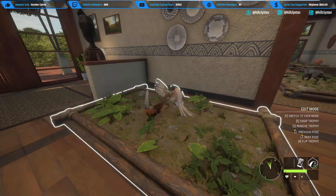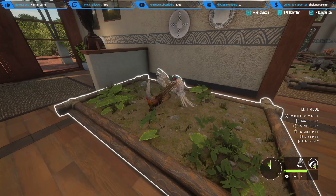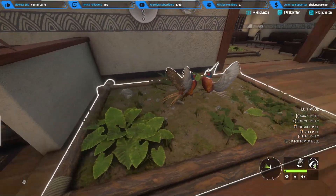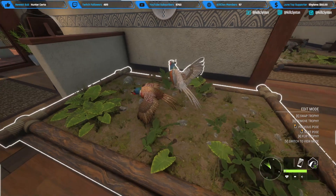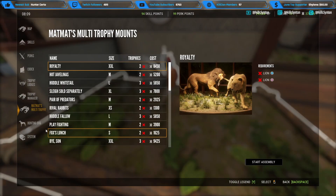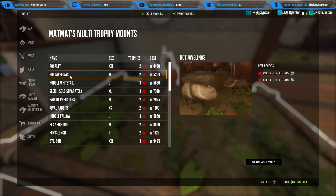Tons of stuff here - just a huge list of patch notes, fixes, and improvements. Lots to be excited about going into this new DLC with Mexico. Now I want to show you guys a quick list of the new multi mounts. I don't have them all set up just yet, but I want to give a quick introduction to what they've added. They've added a bunch of multi mounts with some of the new species. Here's the fleeing pheasants - I'm showcasing a gray plumage type and a common, both males.